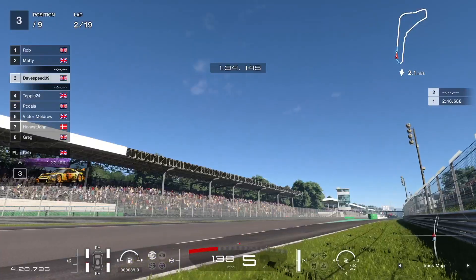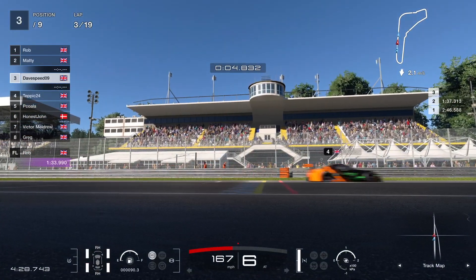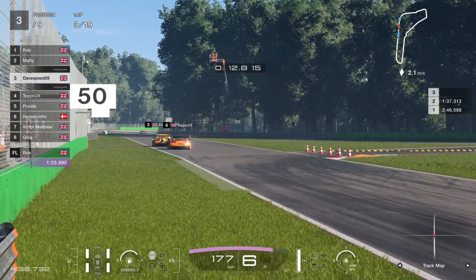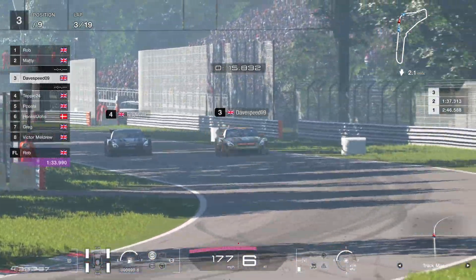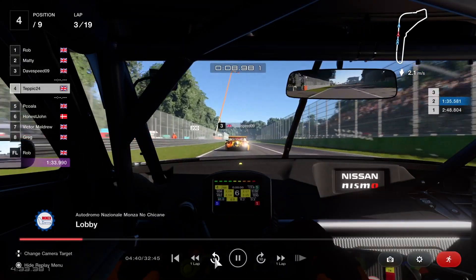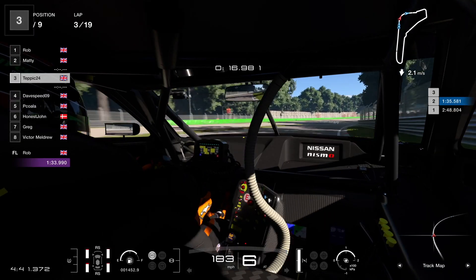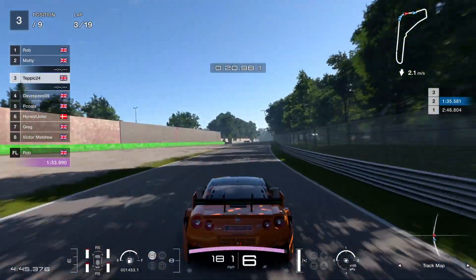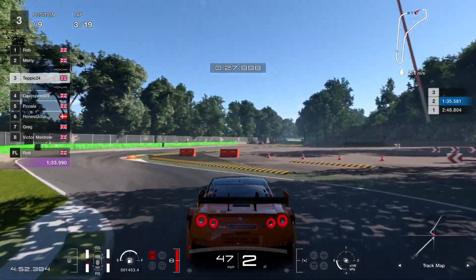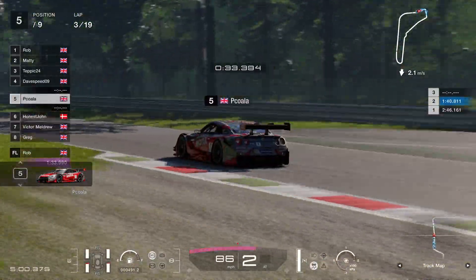We're only on lap two and Robbie is stretching quite a way into the distance. Tebik is hounding Day Speed - and he goes inside Day Speed and blasts past! What a move. Going back to the onboard for the overtake - they were going to the left around Curva Grande and Day Speed just backed out of it, basically waving Tebik through. Tebik's got the fastest first sector. Very strange - don't understand it, but anyway he's up into the podium places.